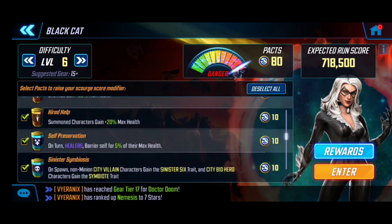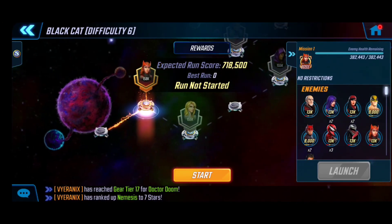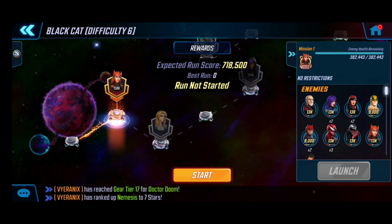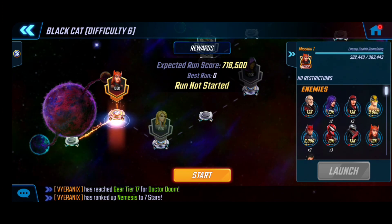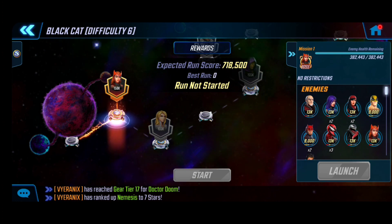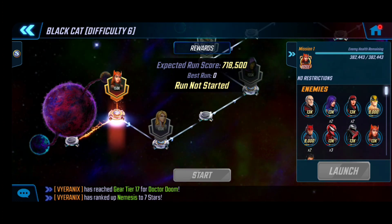That's what we have for difficulty 6. My team is quite a bit higher than most sections, so we're going to be blowing through it. There was a blog update — these enemy previews and scores are visually incorrect right now, and they did comment on that, which is huge. Now let's get this party started.